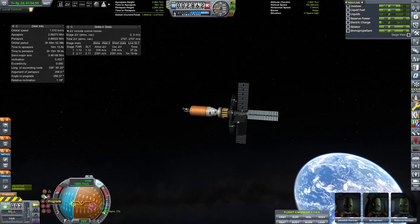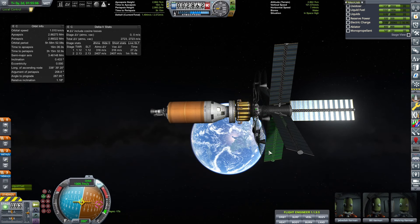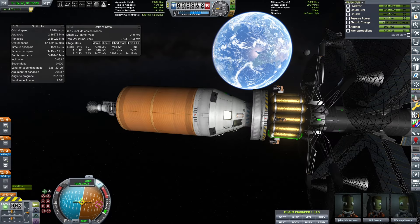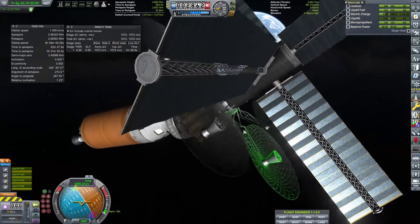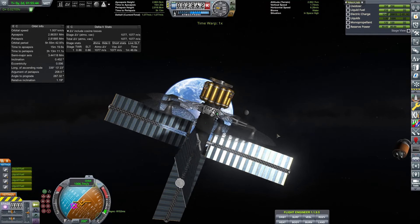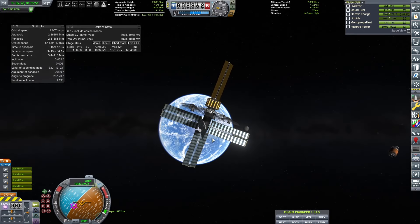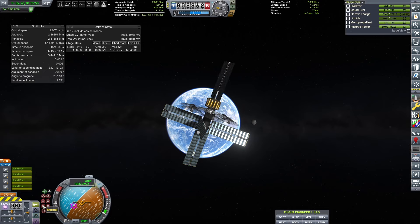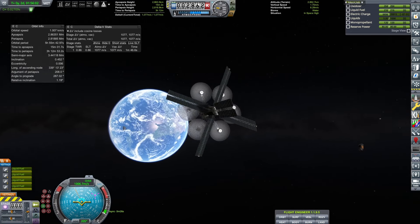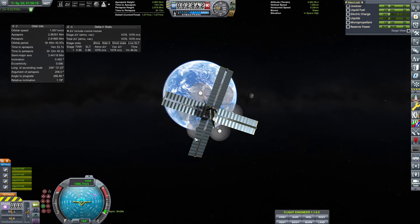Now that we have electricity, we can use RCS to point ourselves the rest of the way. If you have a dead craft with no electricity but can get the solar panels turned the right way — think of Jebediah and his face-smacking maneuver. That solar panel issue is very annoying, and it'll take about seven more times before I get fed up and fix it. But there we go — fully extended, fully activated, full communication control, probe control in all directions.